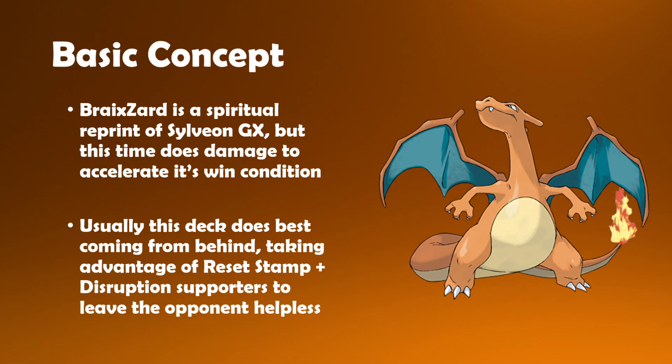We have that same Magical Ribbon effect where we can tutor three cards out of our deck and put them straight into our hand, but this time you get to slap an extra 180 damage on it as well. That prospect is very scary and really awesome, and that's what this deck can boast, which is very cool.